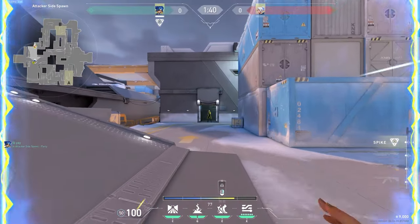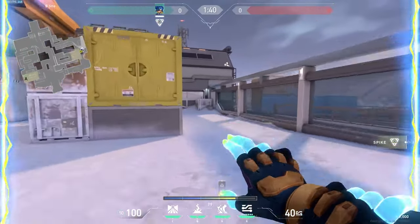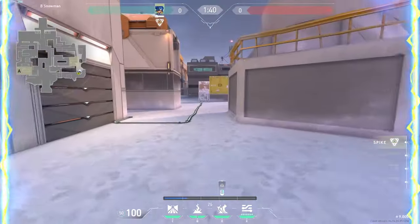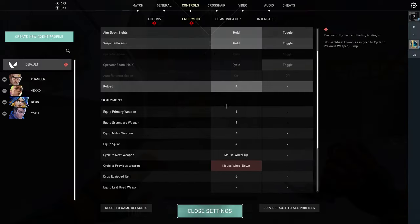Now sprinting is good and all, but if you don't jump and try to juke the enemy, you're an easy target for them to shoot. So to get good movement with Neon, you need to first learn how to bhop. It's pretty simple — jump and as soon as you land, jump again. If you find it hard to get the timing right, try changing jump to scroll wheel. Keep practicing this until you can do it with ease.